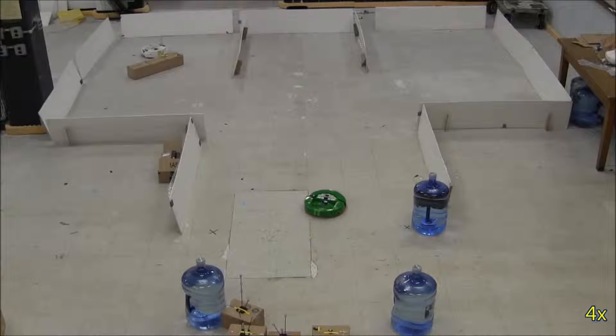Now the green robot goes back to depot 2 to see if any boxes are left. Finding no boxes in depot 2, the robot will now go to depot 1 to see if there are any there. The green robot sees the big box and the white robot, and it goes to the correct side of the box to help the white robot push the box to the goal.